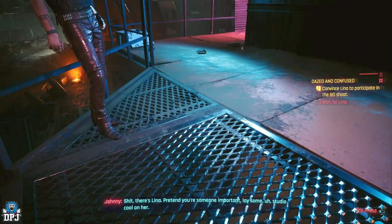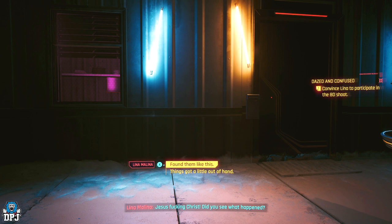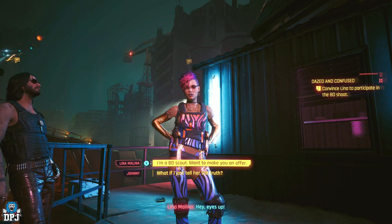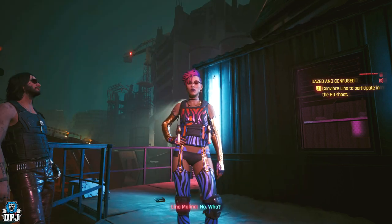Within this mission you meet Shank who sends you out to get Lina to do a braindance shoot. Eventually you go and wait for Melina. I'm not 100% sure, but the choices I made may be needed, so pick the following: first, select your fandom. Then tell her that you're a BD scout. Then tell her she will be co-starring with Kerry Eurodyne.